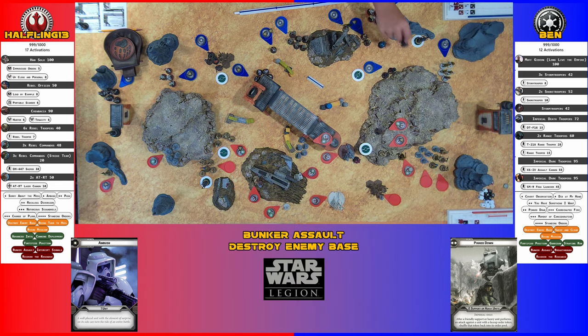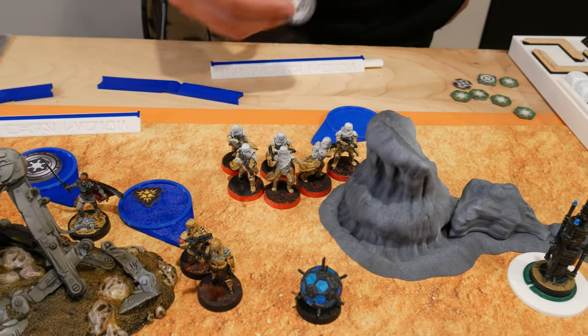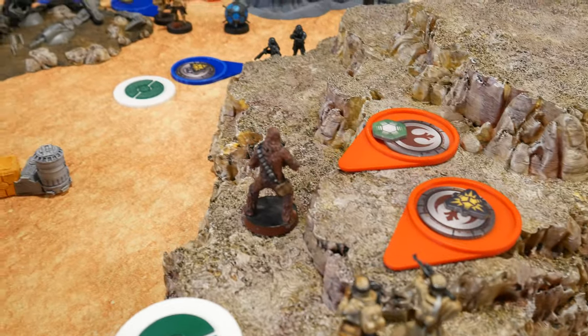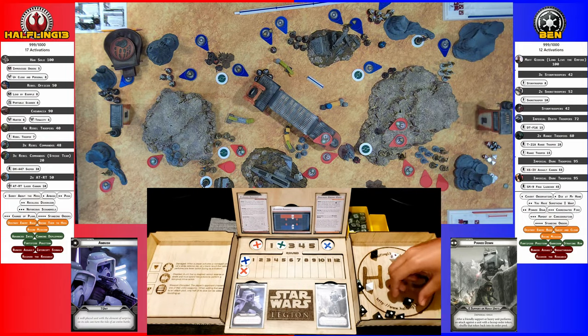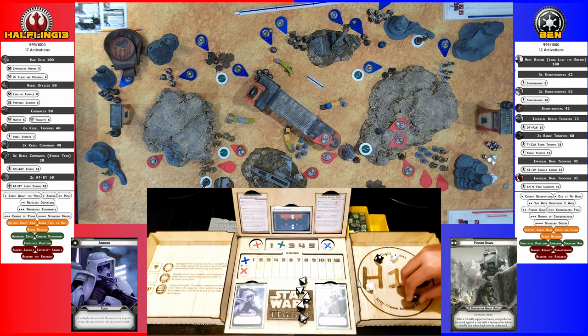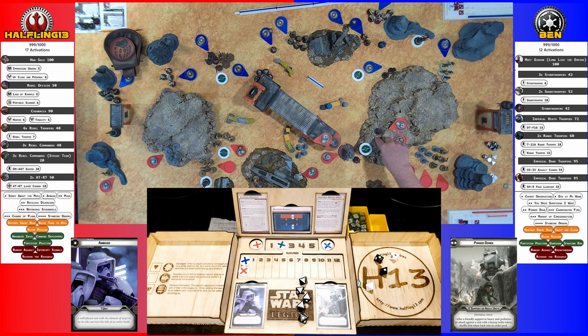Two guys left on the Deathtroopers. Activating the Rangetroopers — they aim and fire all their guns at Chewbacca. Lots of hits. I don't believe he has heavy cover — wait, he's on high ground so part of his base is obscured, meaning he gets heavy cover. Unless they have Sharpshooter, high ground is always an advantage.